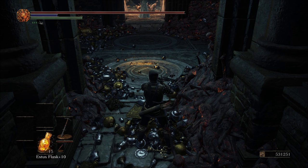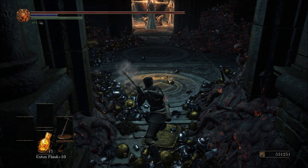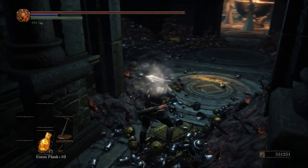The third way would be to invade someone while you are still a warrior of sunlight and to kill the host. The fourth way, and this is kind of rare, but if you invade someone and you are in any covenant at the time, as long as there is also a warrior of sunlight invader and the host dies, you will get one that way as well. And the fifth way you can get them is that you can actually farm them from the Lothric Knights in Lothric Castle, but you will need a very high luck level in order to do this.